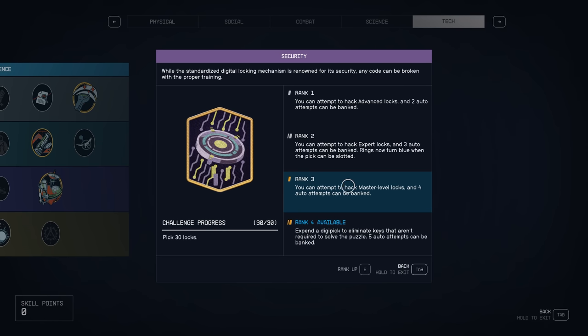For the master lock, you do need rank three, so once you get to rank three, you'll be able to unlock all of those items that are accessible. One little tip with the digipicks: if you are struggling with them, always do a manual save before you attempt the lock. That way you're not wasting digipicks if you don't have a lot of them. If you do fail and you feel like you need to reload, just reload the save and try again. The more practice you get, the easier it becomes.